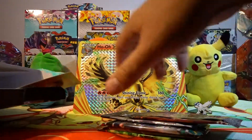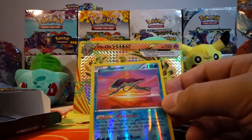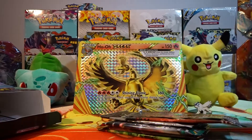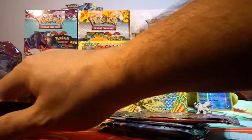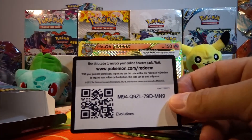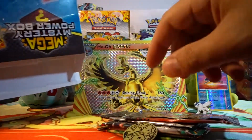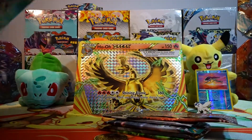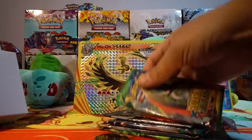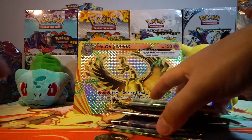Here's our packs. Here's our foil card, which is a Sassoon — a reverse holo rare from Breakpoint. And we have a random Evolutions code. Here's a code for you guys. A coin. And then we have some more packs: Roaring Skies, Flash Fire, and Phantom Forces.